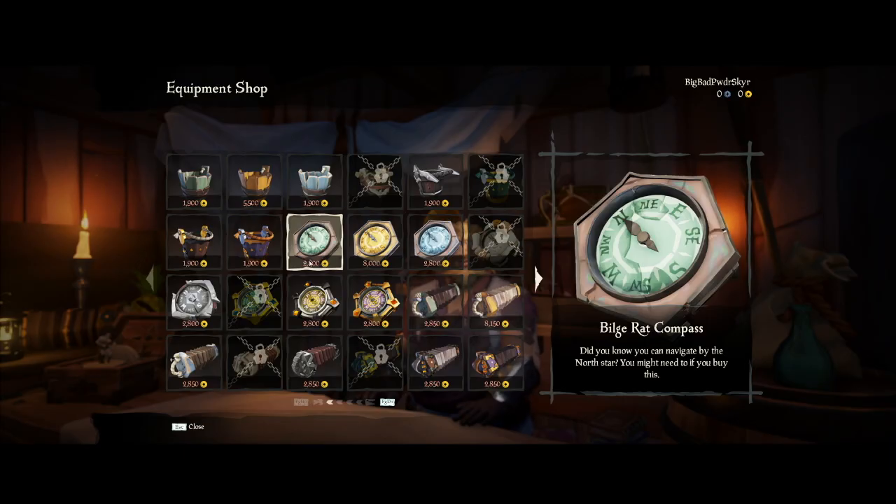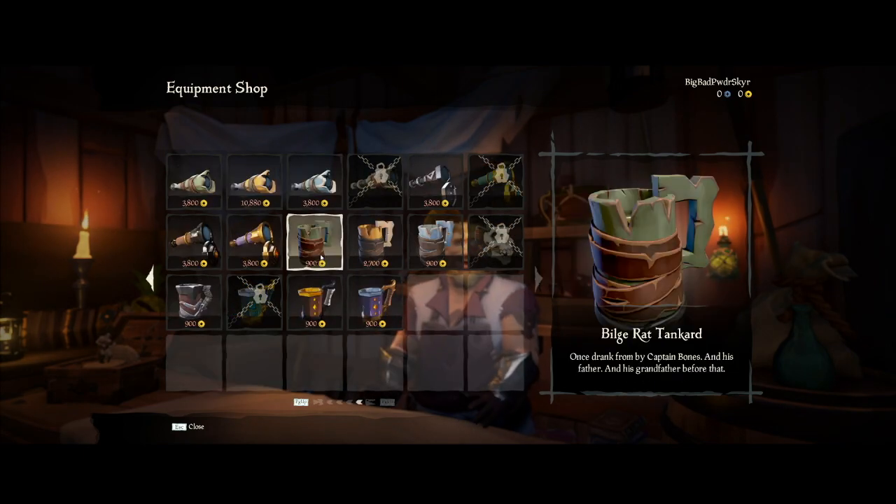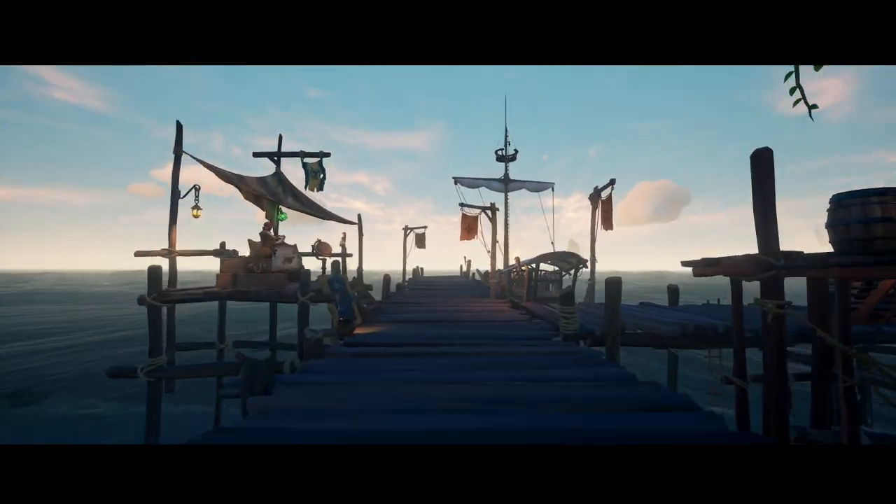The equipment shop allows you to buy compasses, buckets, shovels, spyglasses, lanterns, megaphones, instruments, pocket watches, and tankards. I will later cover when the best time is to use each of these equipment and weapon items, so stay tuned for that.